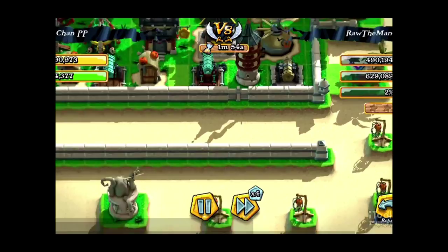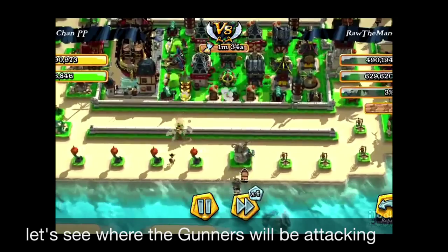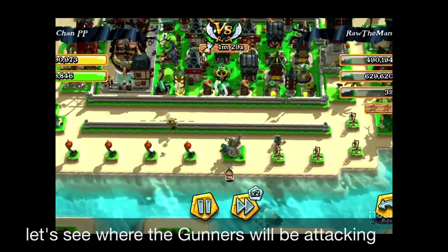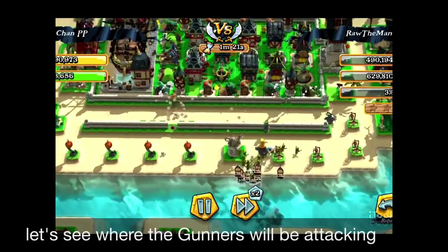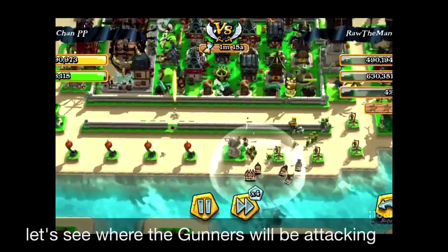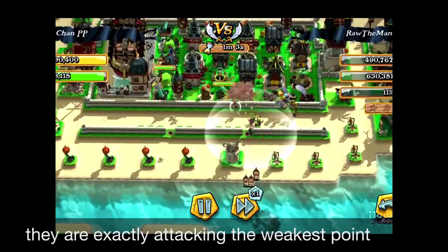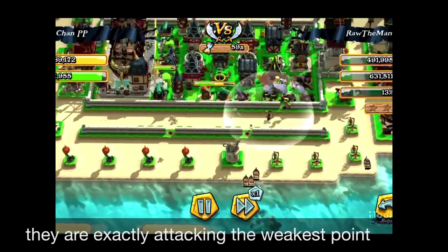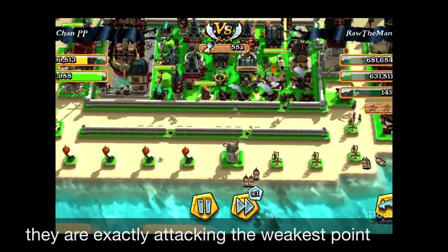Now let's try to find out what's going to happen to that fence right there — will that make a big difference? The troops are now being deployed, and if you look carefully, the troops are going close to the fence. You will see that the gunners will be attacking exactly at that point, making a hole at the different fence, and all troops are now penetrating inside at that specific point.